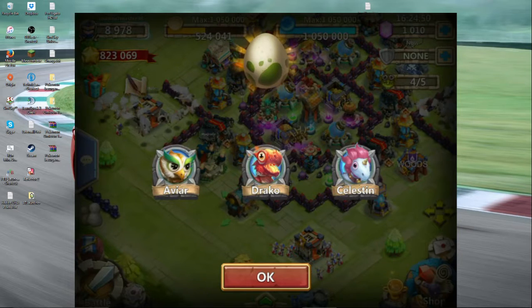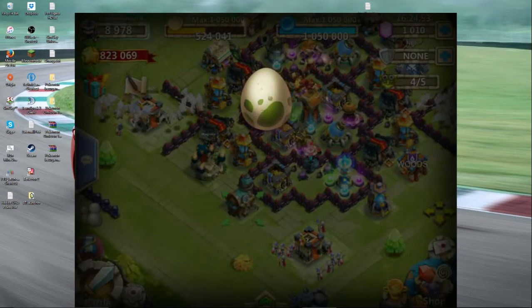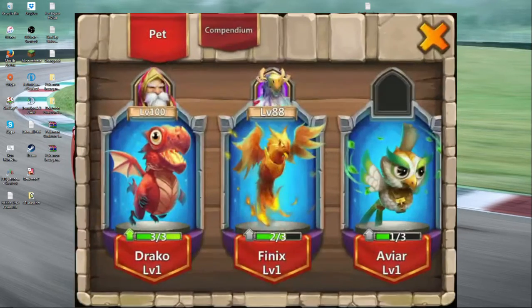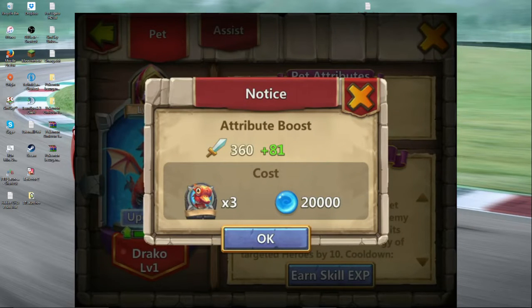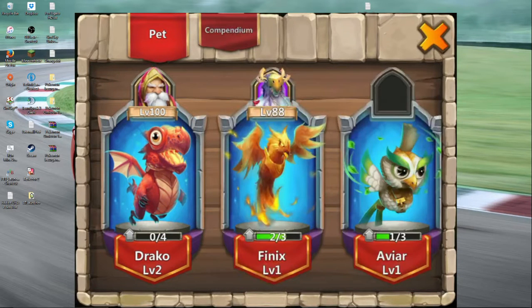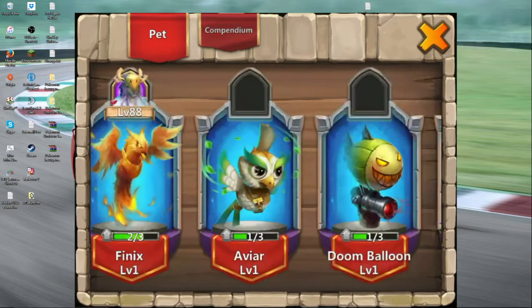I got another Draco there, and I got two new ones I don't have yet. It's kind of like heroes — you get them in threes. The cost to upgrade costs mana, which is great because I have nothing to use mana on in this game, so finally it's given me something to use it on.